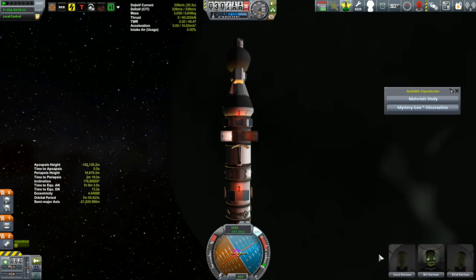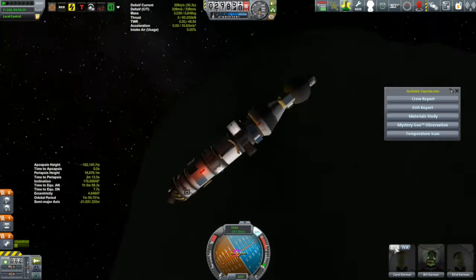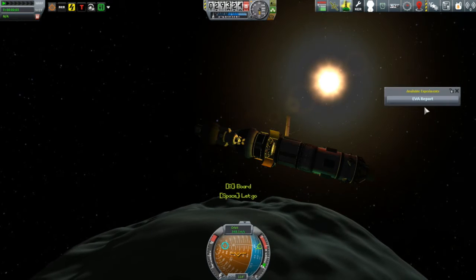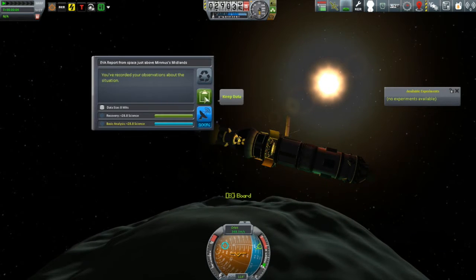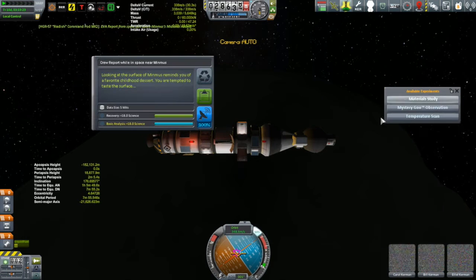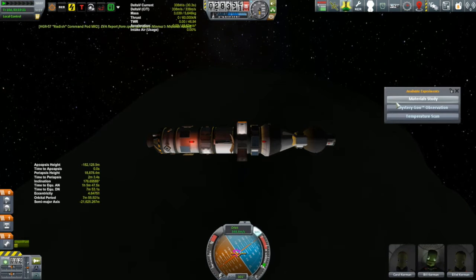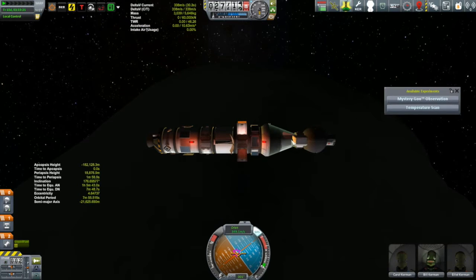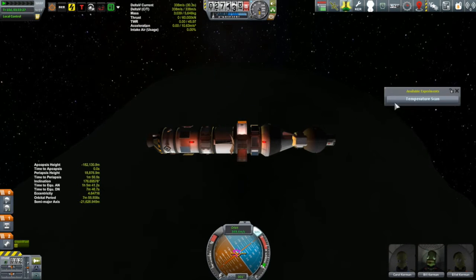I'm not exactly sure where the transition is between high space and near space around Minmus, so I'm just keeping alert. I really want to make sure to get the EVAs — those are the ones to get as soon as they pop up. Science Alert will let me know. There we go, camera switch too. Let's get that EVA first. You want to get the EVAs first because they're biome specific. That one was over the Midlands.